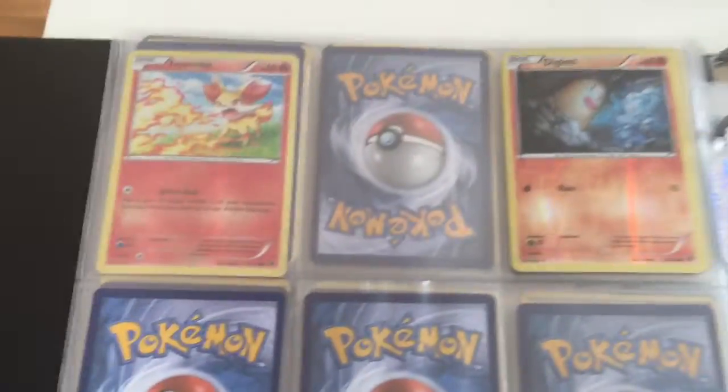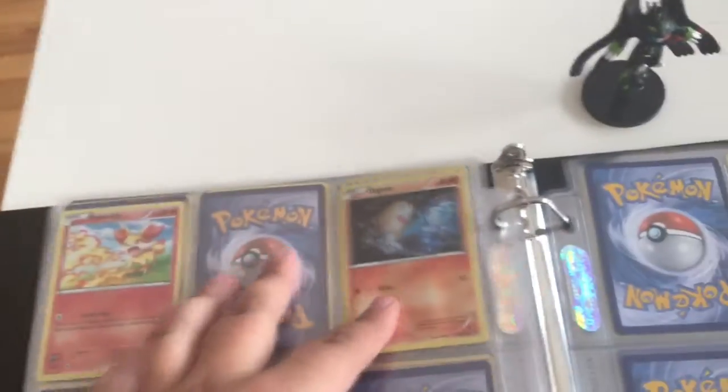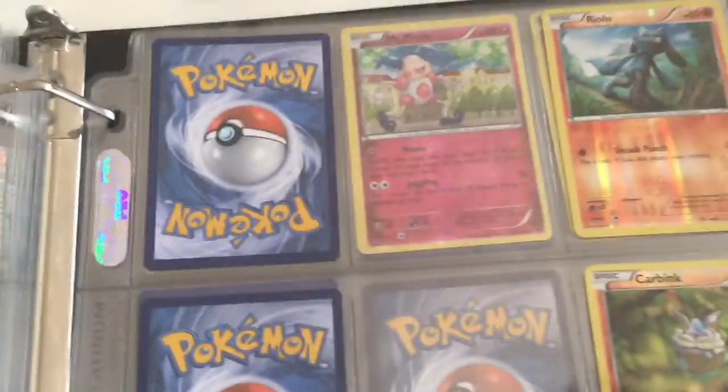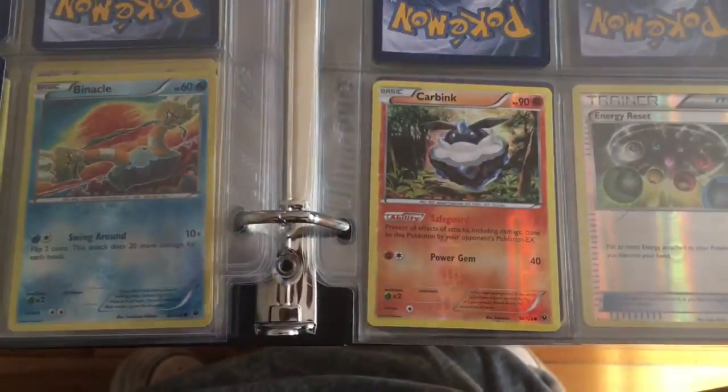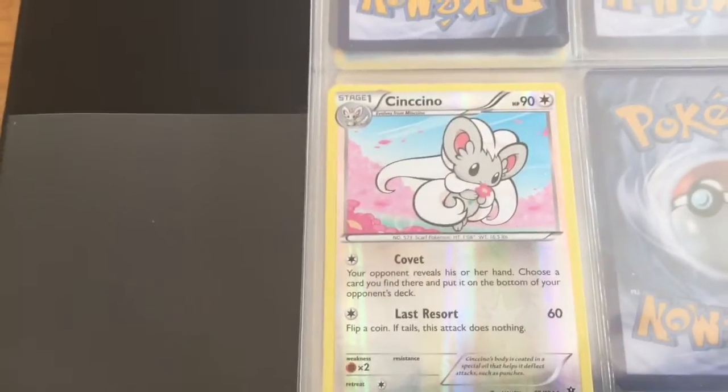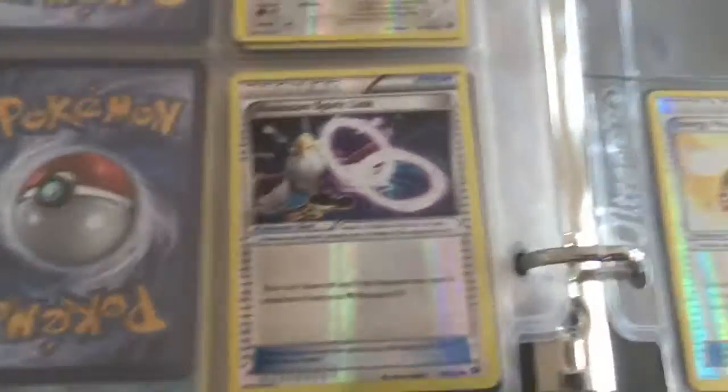Got Theta. Fennekin and Diglett. Riolu. Carbink — the Rare Carbink and the Common Carbink. Volibee, Bronzor, Mr. Mime, and Snubble. Minccino — I have the Minccino that I'm missing from the Regular set in Reverse Holo.